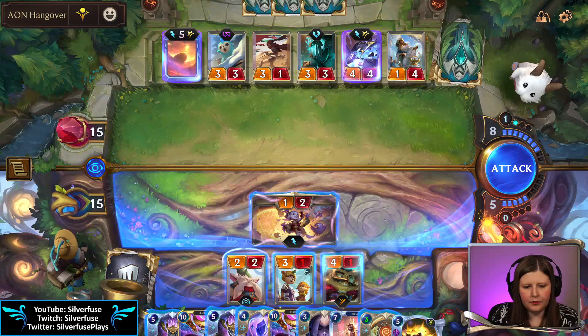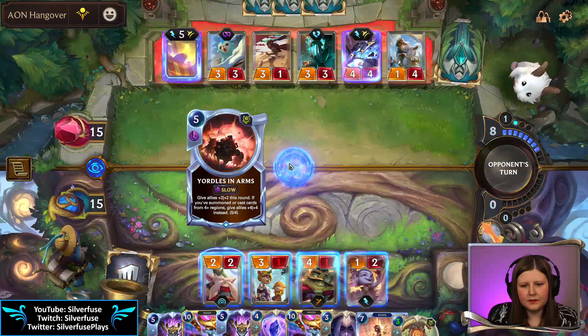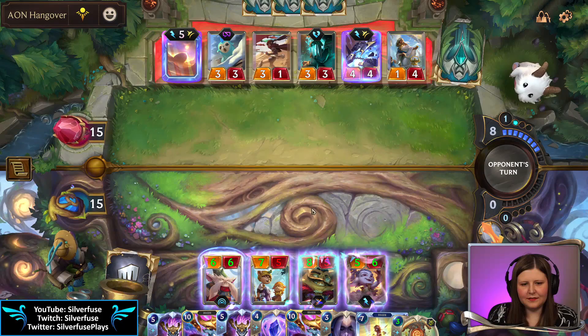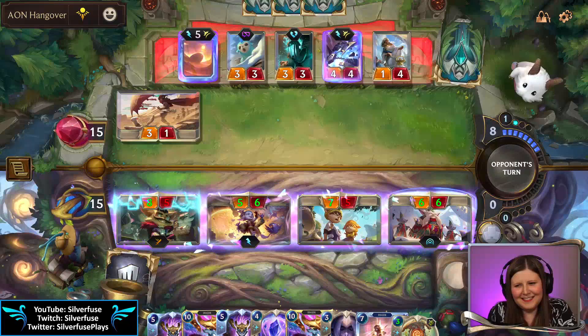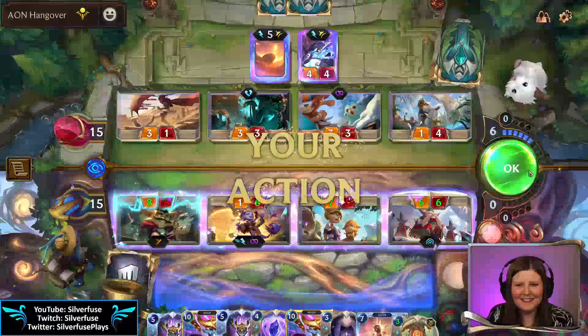One two three four five six seven eight nine. I think we pressure them and don't care about the owl — we'll find more in the future. Yes I attacked with all — it's what chads do. Quicksand. It's still a one-six.